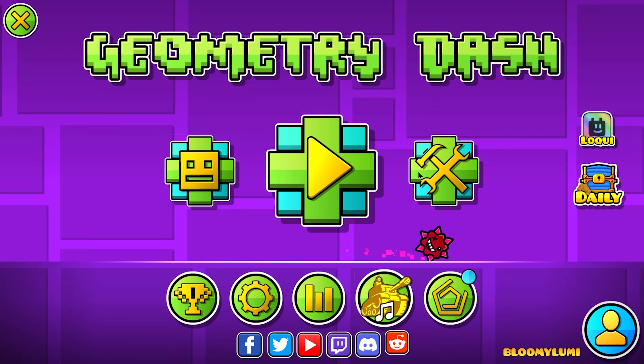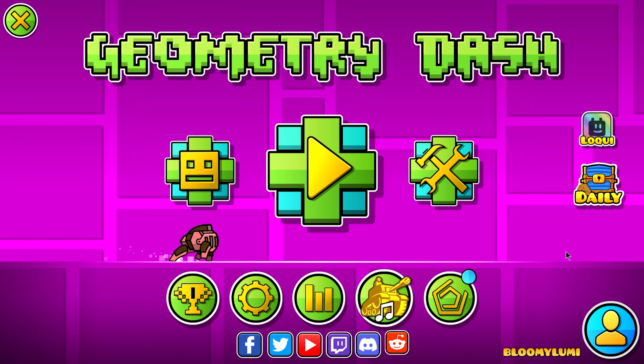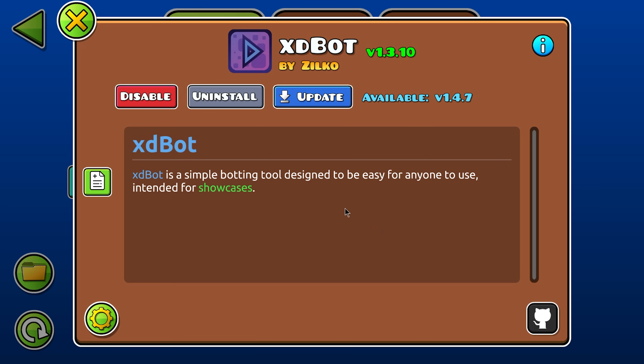This video will help explain how to use it, although it's pretty straightforward. First, you want to get Xdbot from the Geode mod menu and then restart your game.